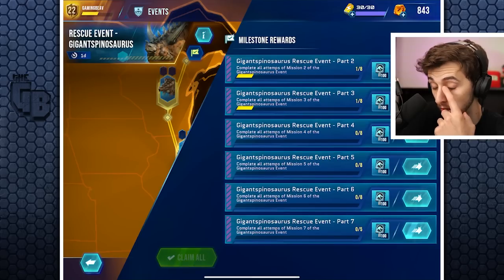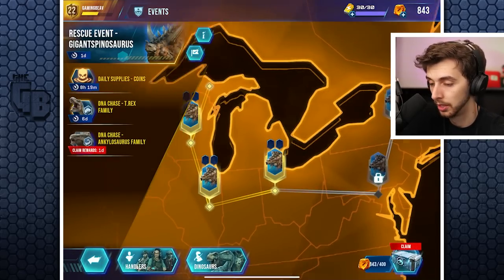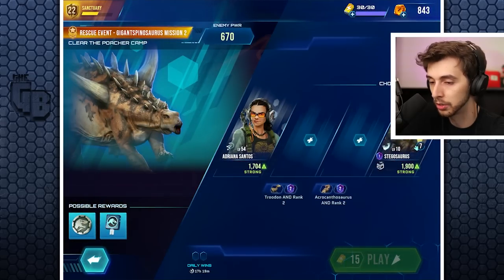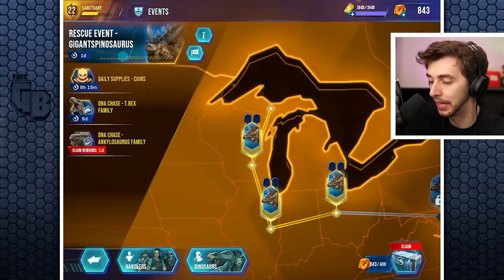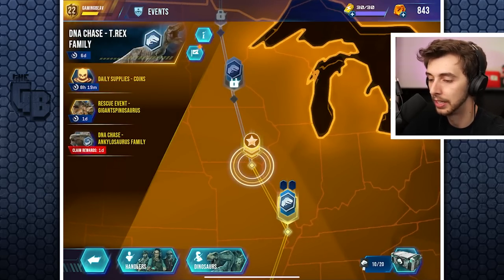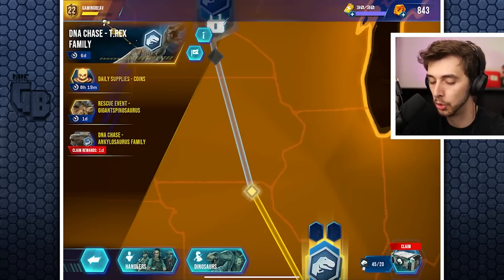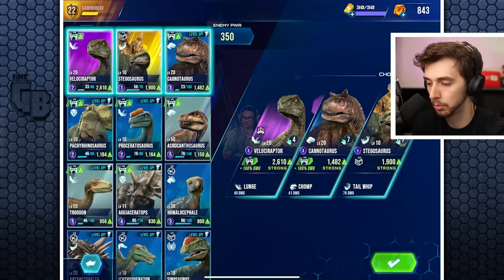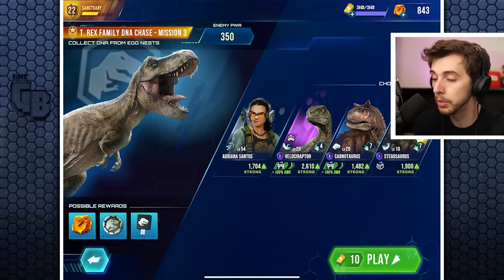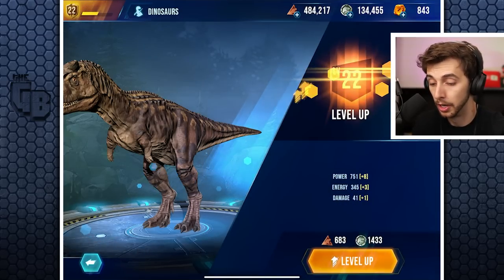Let's do events. The Giga rescue event grants a whole crate but you need eight of those, can only do two a day, and they cost 15 energy - that's a bit too much for me. This other one at 35 is way nicer. Let's do T-Rex, Velociraptor, and Carnotaurus. We should level up Carnotaurus first since it's really good - we'll get it to rank three.